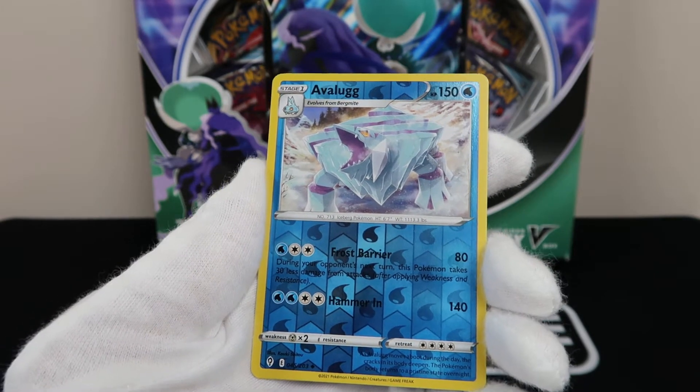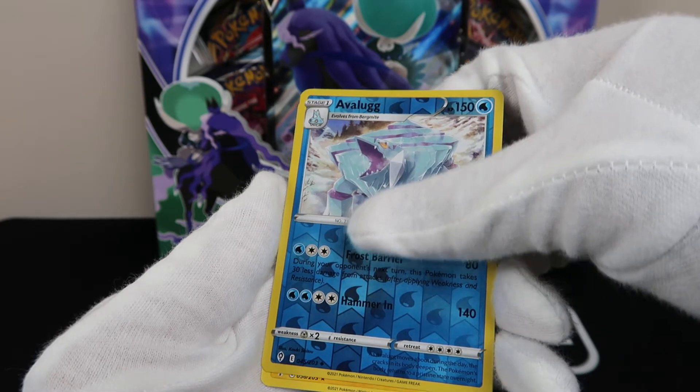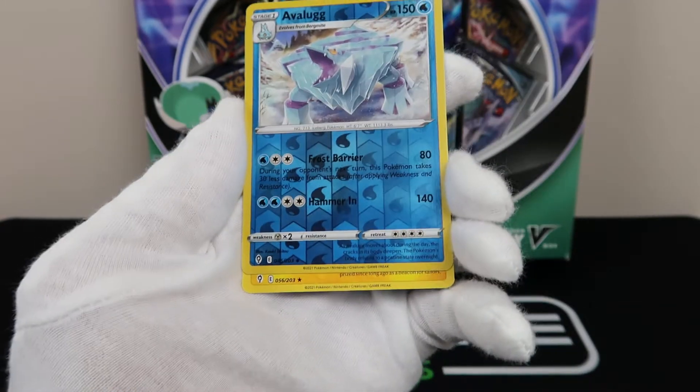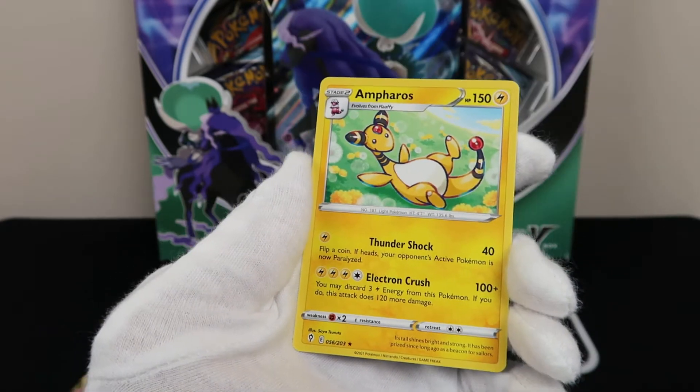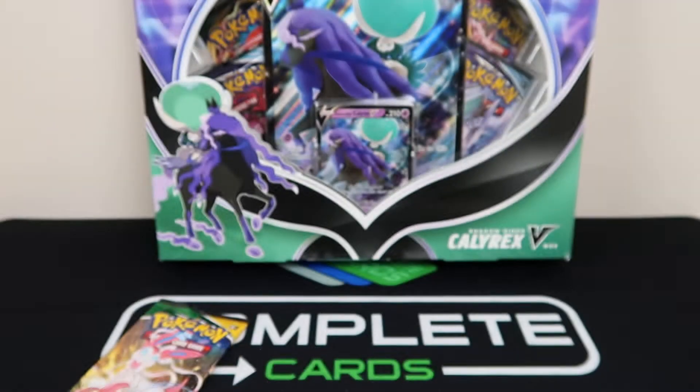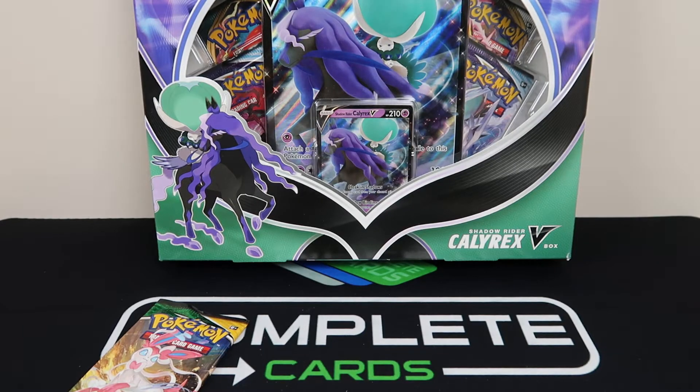Got a Avalugg reverse holo. And that's not good because you need to see a black background for a hit. But we kind of knew that, right? Because we knew where the heat is going to be.